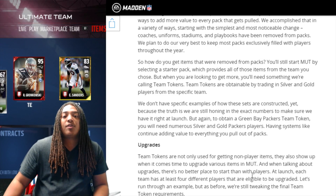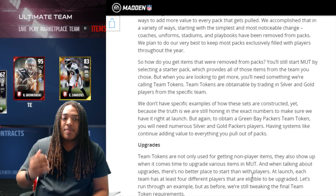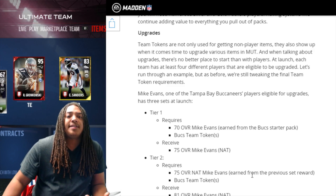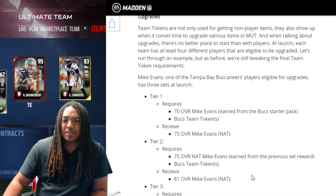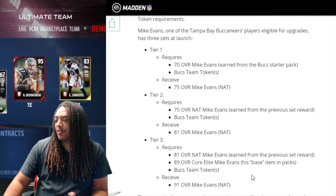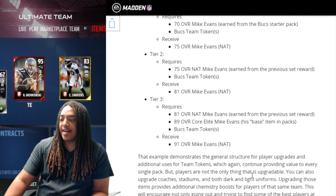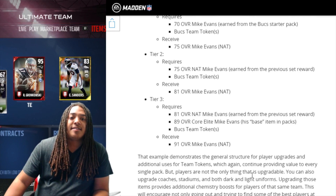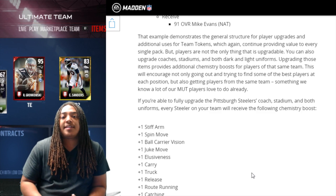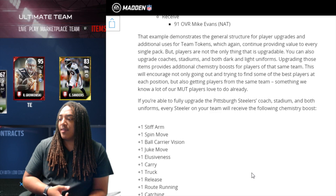They've introduced something called team tokens. Now when you're turning in your silver and gold players, those give you team tokens where you're able to buy stadiums, packs, or team-specific things you're looking for. They're also going to incorporate team tokens into upgrading players. It gives an example of Mike Evans, who will be available at launch, and he has three different tiers showing what you need for each tier — including Buccaneer tokens where you'd turn in a set of around 10 Buccaneer players. It also has a chemistry boost for being team-specific.